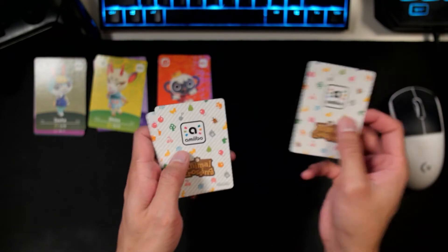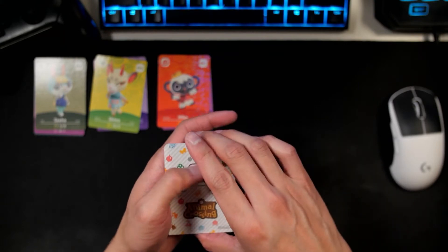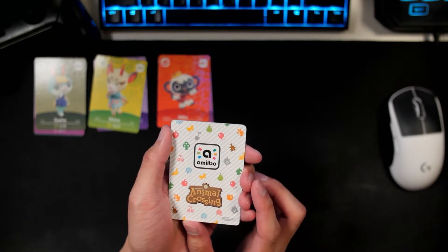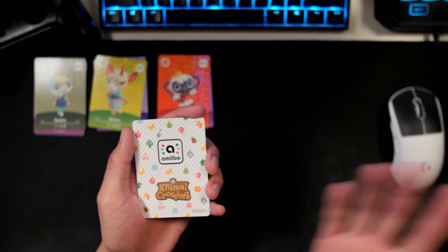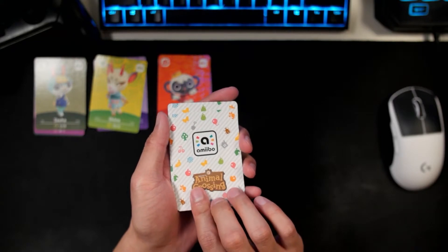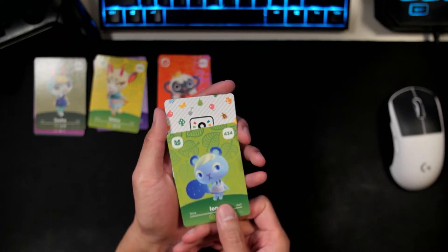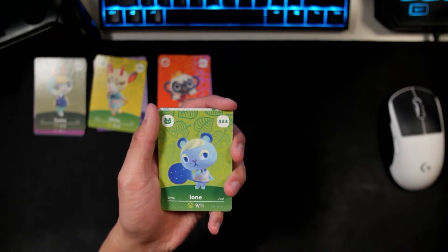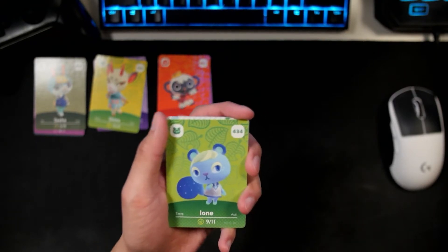Third pack again — I'm going to move the NPC card to the back here. The only card that I'm really missing is Ione. I hope I get Ione as well, and then we would complete all the cards that I want. First card of the third pack is — oh my God — it's Yone!